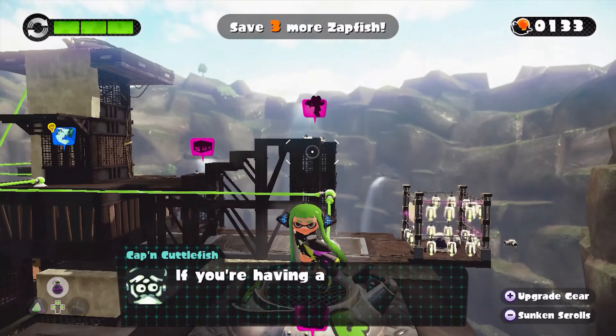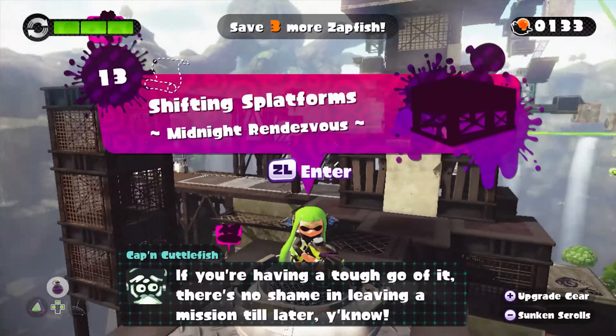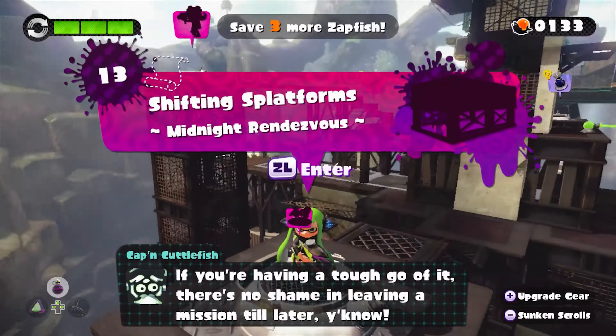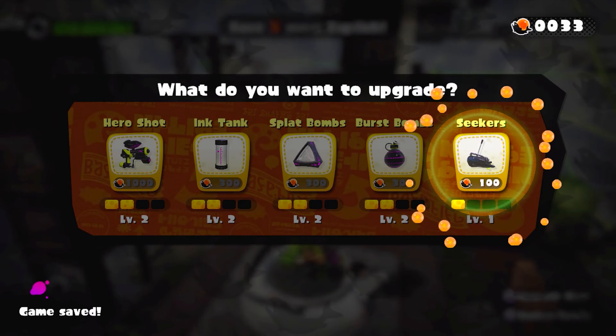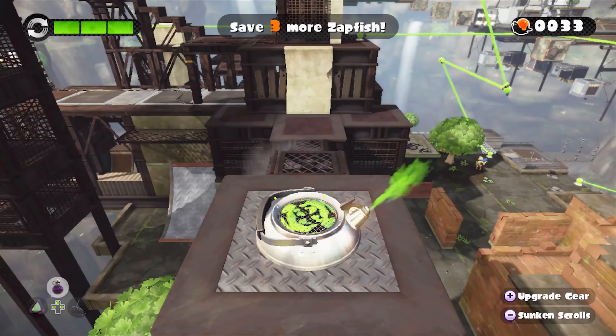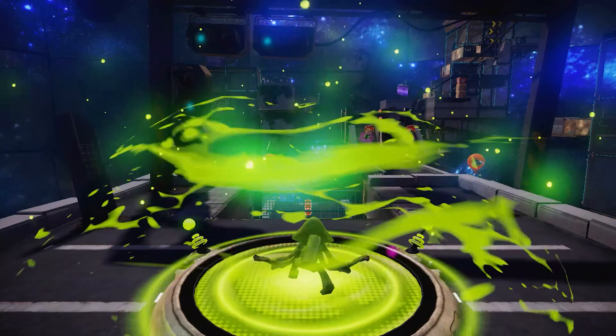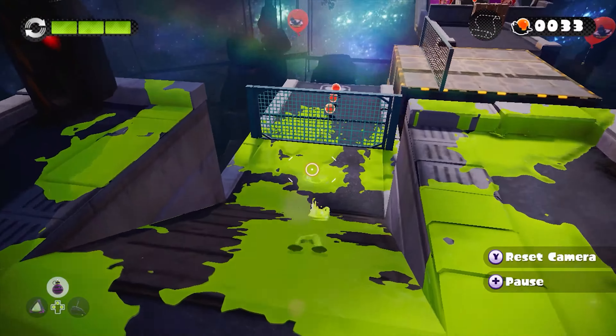I feel that. I completely feel that. I really am an Inkling at heart. Level number 13 — before we do that, let's upgrade our seekers. Beautiful. We very well might finish up Area 3 in this episode. Ooh, I like the color palette. This is very pretty.